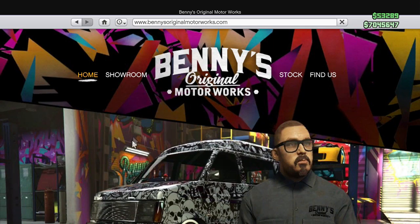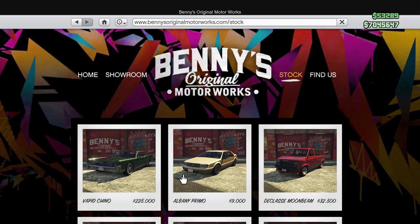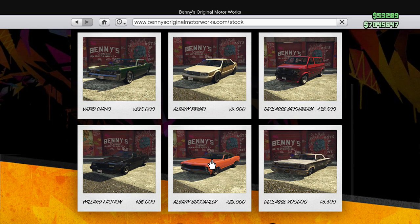Moving on to the Lowriders part — there's a new app on your phone called Benny's Original Motor Works, and this is the place you go to get your cars fixed up with the lowriders and the hydraulics and all that cool stuff. On the showroom floor they have a couple of cars on the website for you to check out.